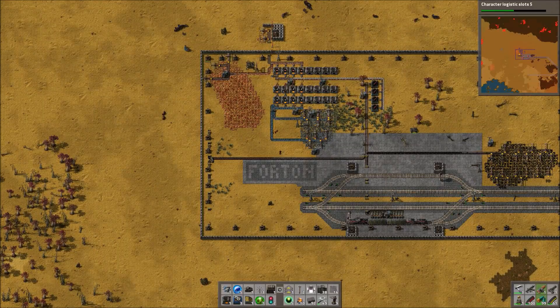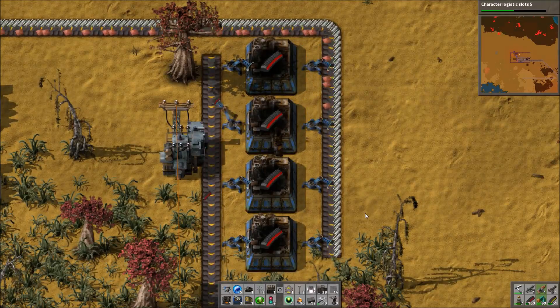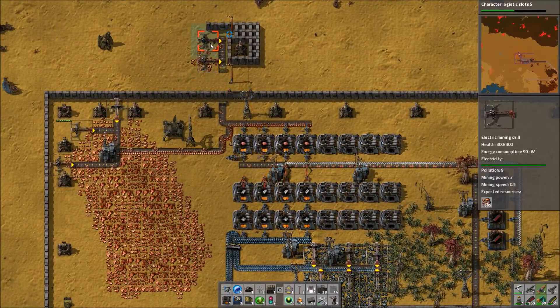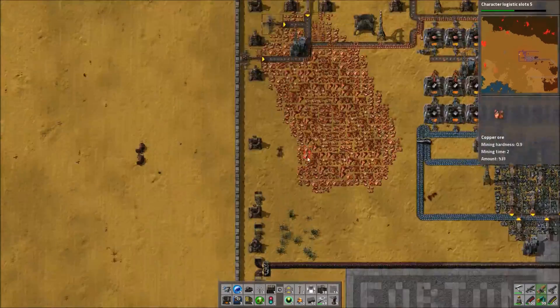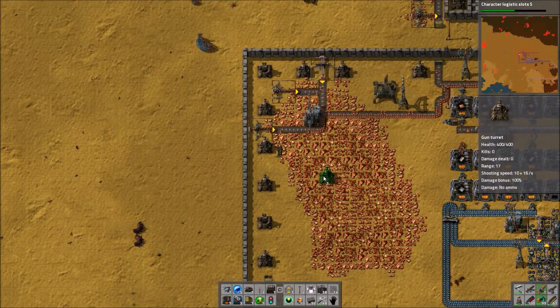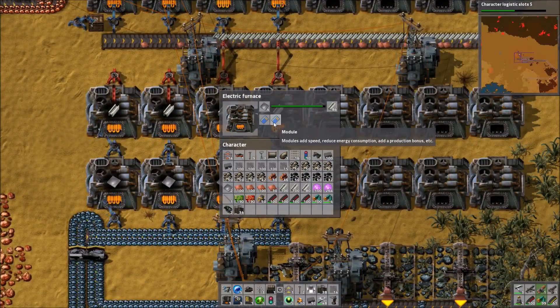Hello, I am Bentham and welcome back to Factorio Town. In the previous episode we set up the ammo production in the town of Fortin and started working on our automatic ammo delivery system, which at the moment is just on a small portion of the west wall of Fortin, but hopefully we'll be able to expand it to the rest of the town and also to all the other towns as well.